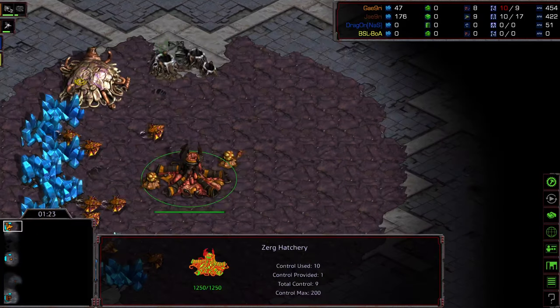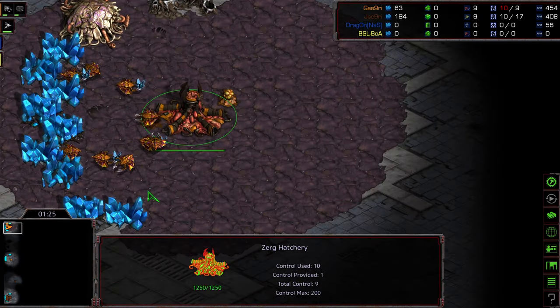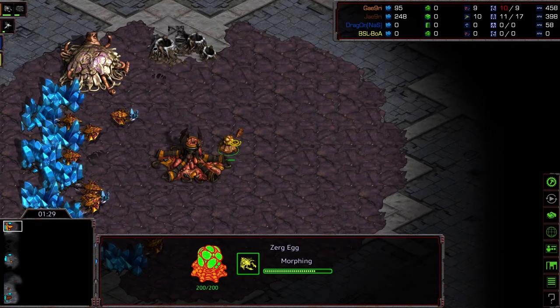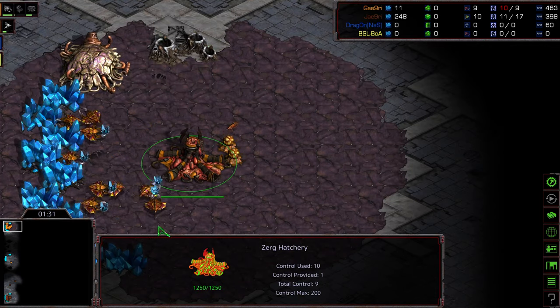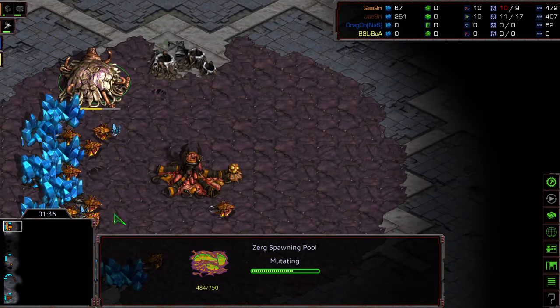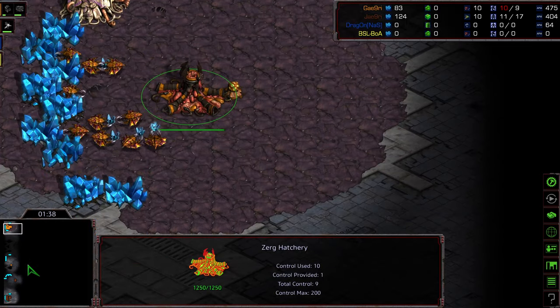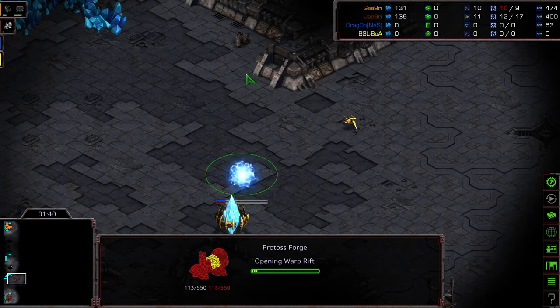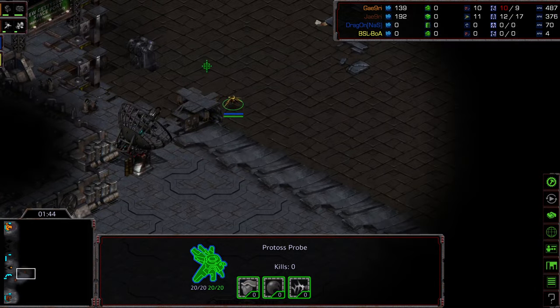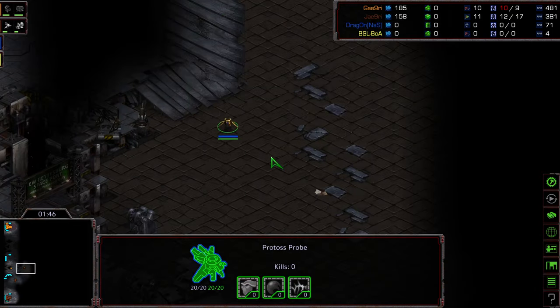There's a lot of resources on the map and some opportunity for potential economic cheese. This time we are seeing a pool-first opener, which is surprising on a four-player map from Crossy — opening spawning pool, wanting to get aggressive with those Zerglings first. We are seeing a forge-first build.